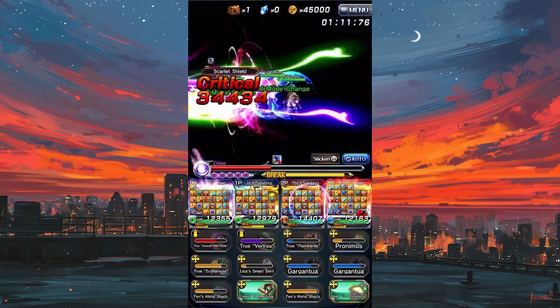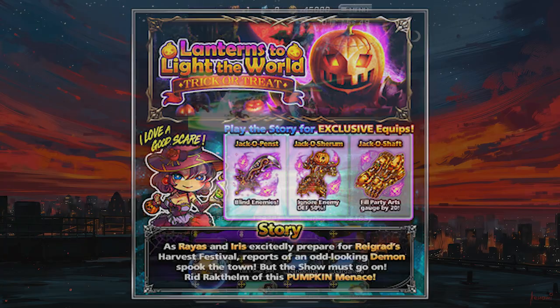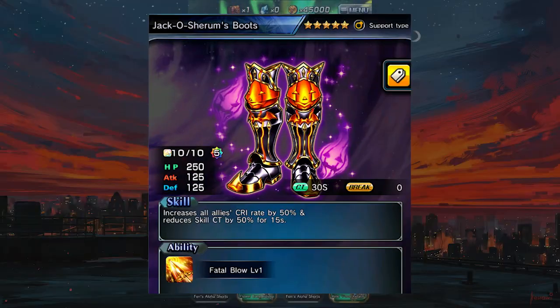We're also getting a rerun of the Halloween quest, Lanterns to Light the World. Nothing crazy from the event — the one support equipped Jack O'Sharam's boots has a couple of niche uses, so you should maybe get this.